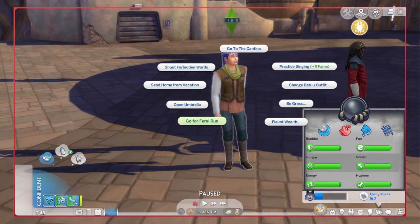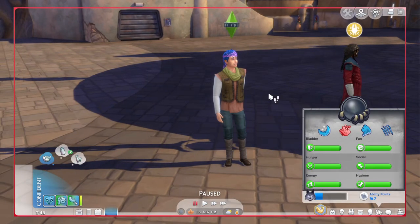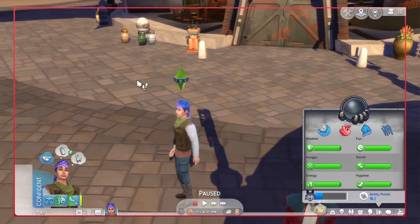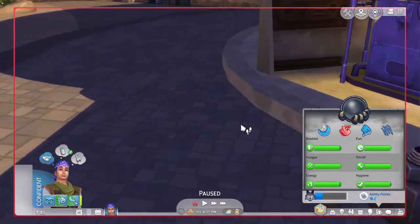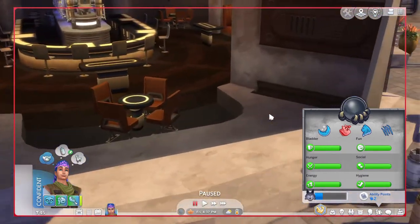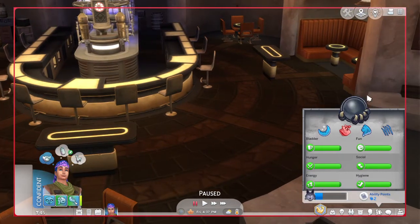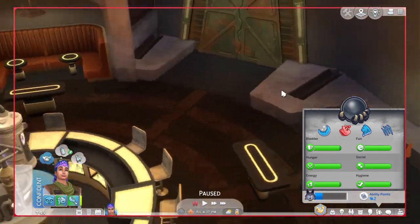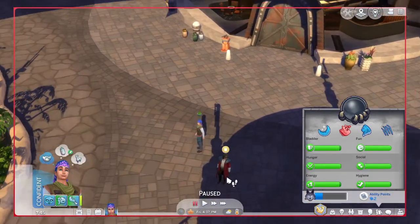Of course the feral run is still there, which is bizarre. If I click on the ground, we can't even wolf nap. So if you send a werewolf here, not only does your fury not increase, but it actually gets reset to zero and stays zero until you leave Batuu. So it's a cheaty little way to cause your fury to go down to zero. You can't even howl.